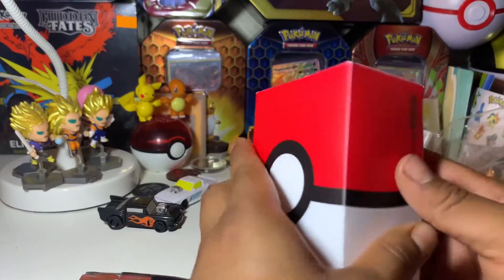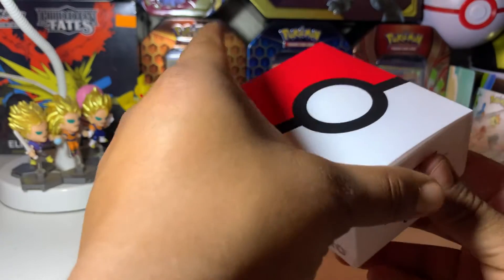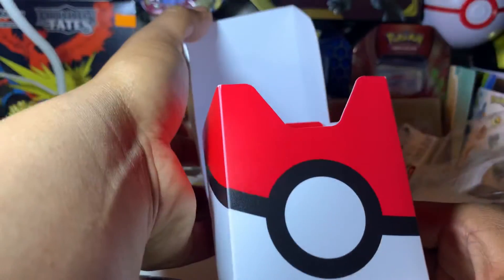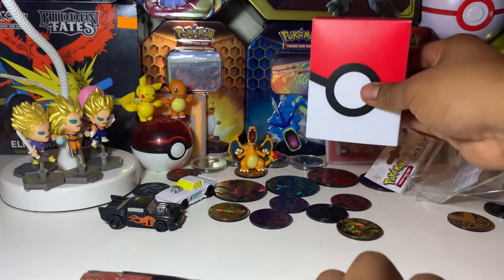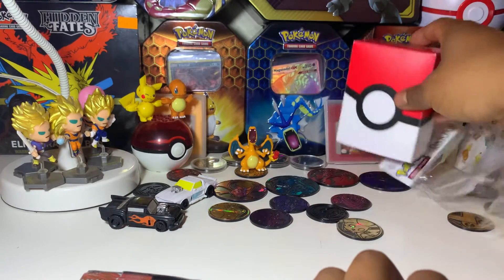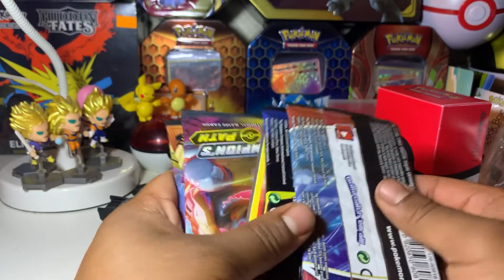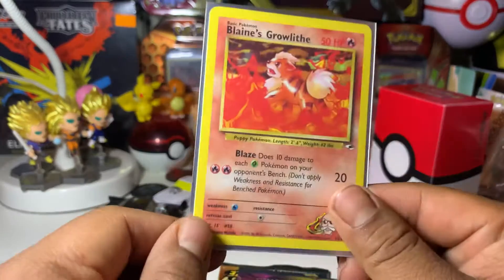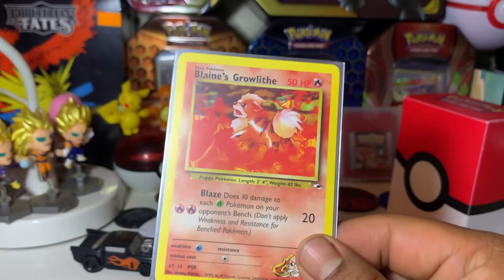Very nice — we got this Ultra Pro Pokemon-themed, Pokeball-themed deck box. Look at that! A divider comes with it as well. Very cool, I really like this a lot. He also likes to throw in bonuses, which is awesome. Let's take a little closer look.